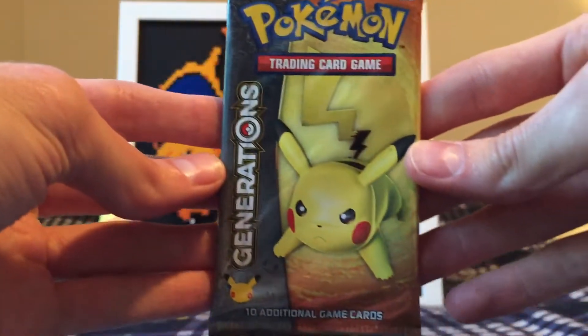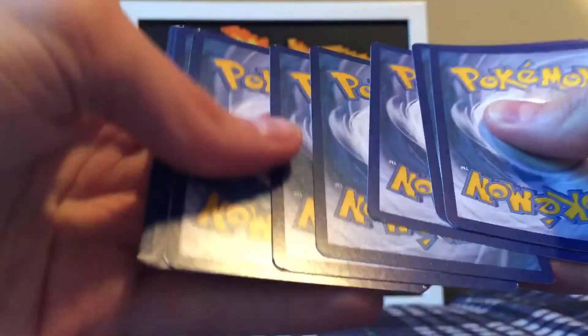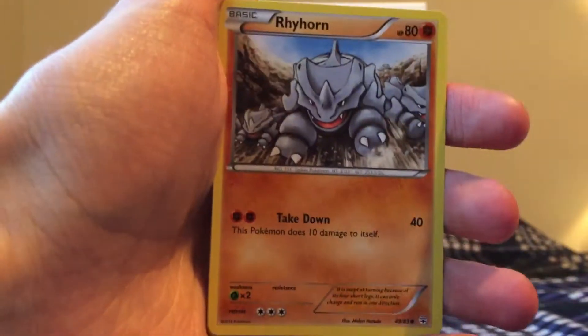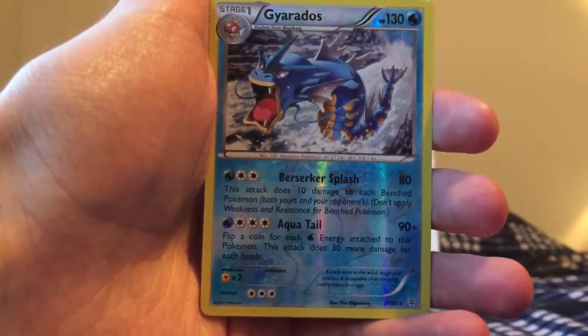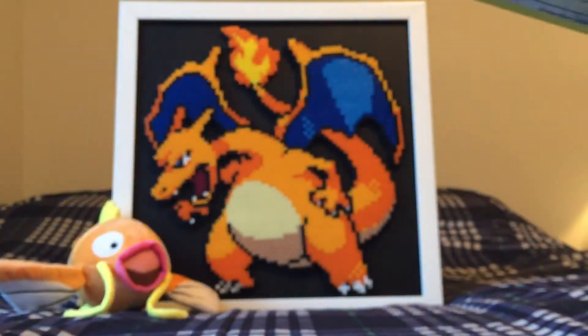We got a Pikachu. We got three more packs after this. Oh wow, I came so close to cutting those cards — I forgot to pack them down before I cut, but I'm good, I did not cut anything. One two three, one two three. I would've been so mad if I did that. Starting off with a Krabby, Caterpie, Meowth, Rhyhorn, Wobbuffet, Persian — we got a Pokeball. We got a reverse holo Gyarados — that's awesome! We got a Wally and a Machamp holo. We'll put the Radiant Collection card here. Gyarados reverse holo rare — very cool.